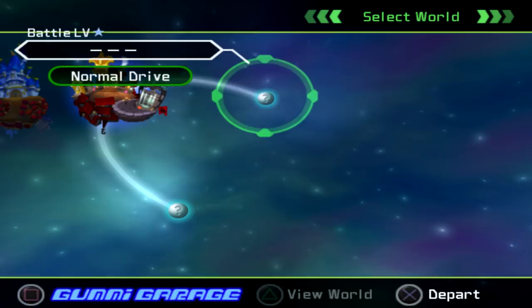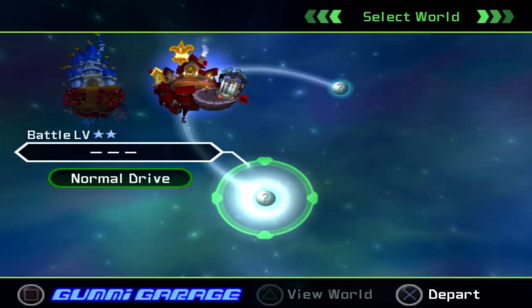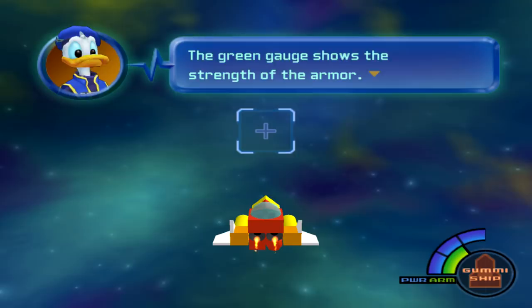We have two options here — I don't want to spoil it, but over here is probably a little easier to start with, and I think it's what they intended. Here's another tutorial — I'm not going to read all this because it's pretty basic stuff. Basically, to get between worlds you have to use the gummy ship. I like the gummy ship, let me just say that. I like this minigame and I also like how you can make your own.